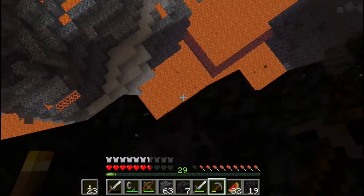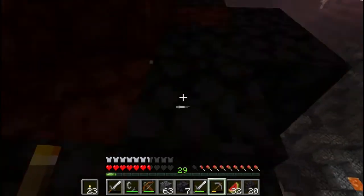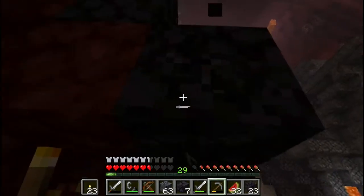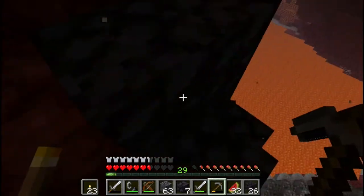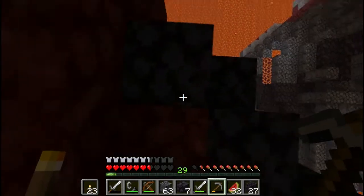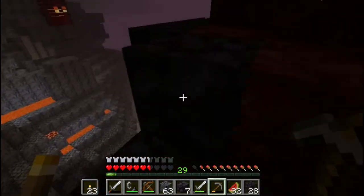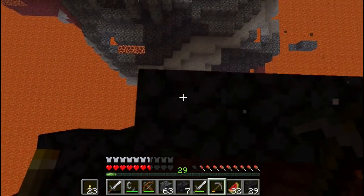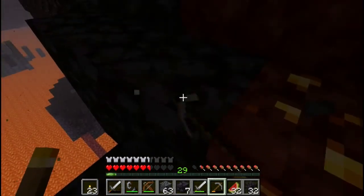Let's see — I should be safe so long as I don't dig straight down on these. Oh look, there's some gold. I do not like doing this and of course there goes a bit into the molten lava. And there's several magma cubes over there.